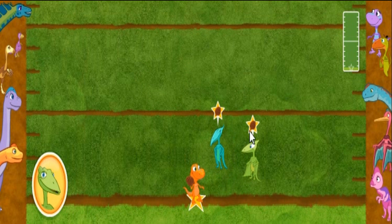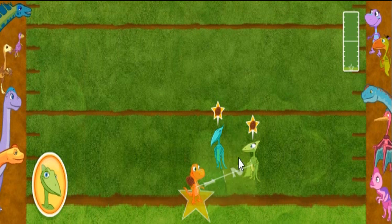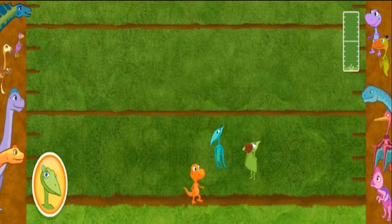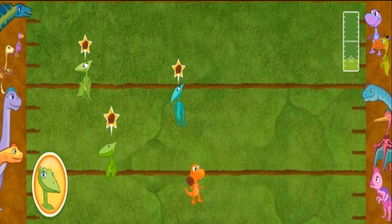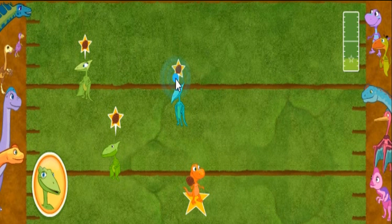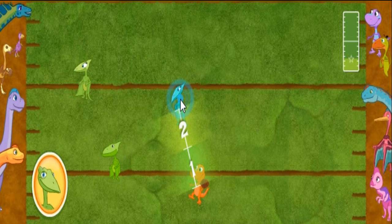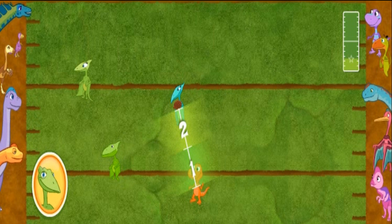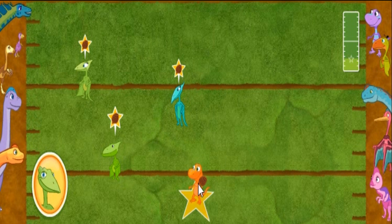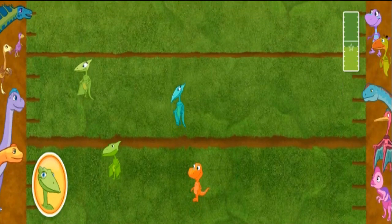Throw the Pinecone to the teammate farthest from Buddy! Ready... Set... Go! Nice throw! The Claw Stars are ahead! Throw the Pinecone to the teammate farthest from Buddy! Ready... Set... Go! No, that wasn't the plan — I asked you to throw the Pinecone to the furthest teammate, but you threw it to the closest teammate! Let's try again! Nice throw! The Claw Stars continue down the field!